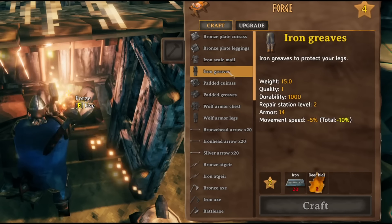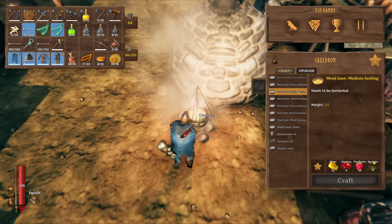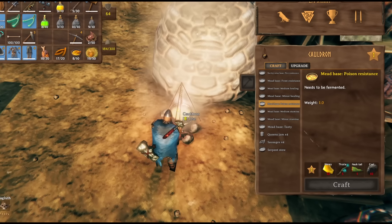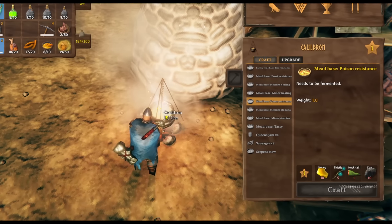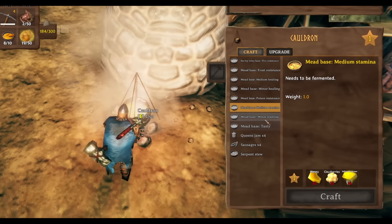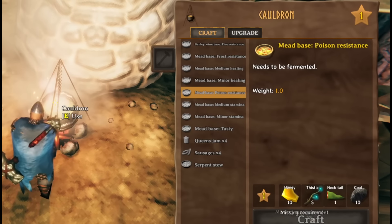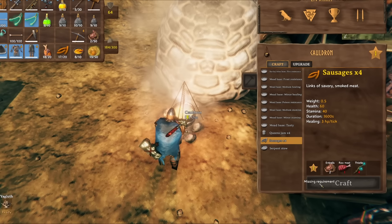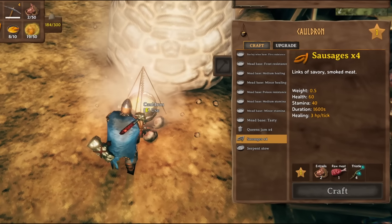If you're struggling, craft iron armor as it gives a huge physical damage resistance against Bonemass's attacks. Most importantly, you'll need poison resistance mead, which halves the poison damage you take. You'll need to craft this later for frost resistance mead for the mountains anyway, so I recommend watching my guide on that — it also covers how to craft stamina and healing potions. You'll find that many swamp enemies drop entrails, and you can find thistles and raw meat, which can be used in a cauldron to craft sausages giving 60 health and 40 stamina — one of the best foods in the game.